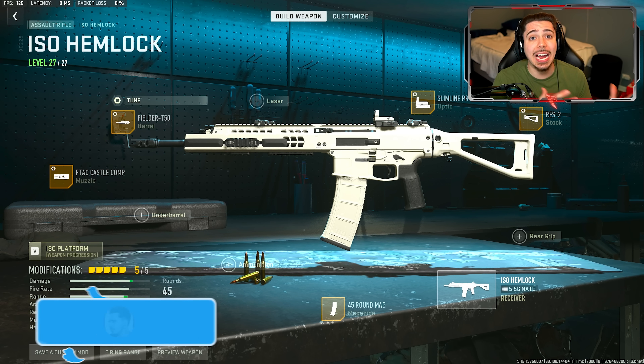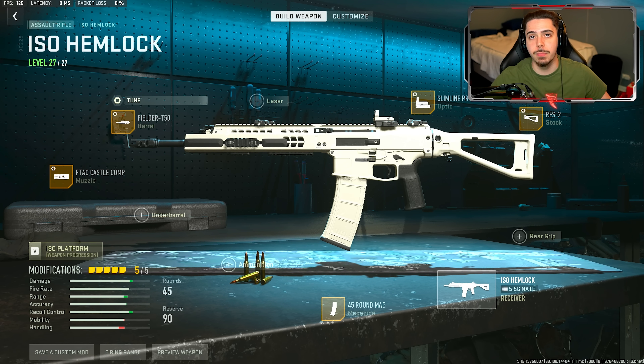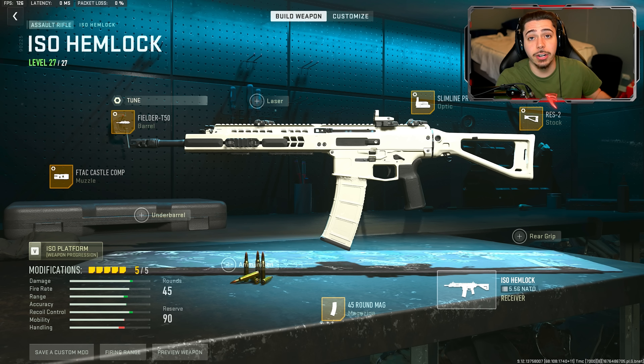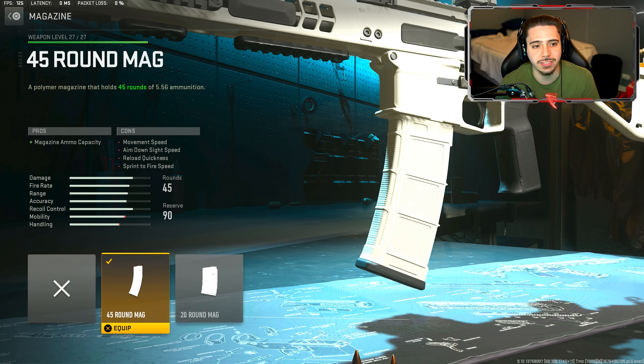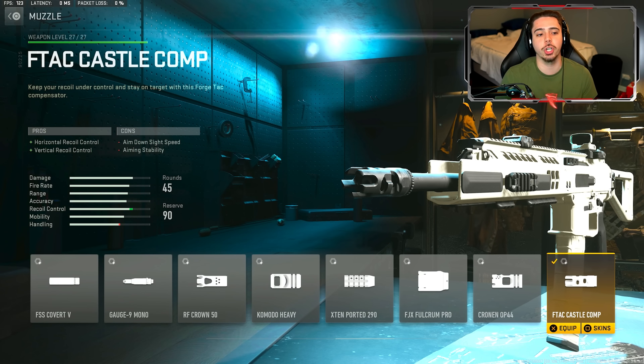We're going to be starting off with the brand new assault rifle, the ISO Hemlock. This thing has quite literally zero recoil — it is unbelievable. It hits hard and you're going to see that in the firing range after I give you the attachments and tuning. Starting off, I have the 45 round magazine. 45 is surprisingly enough because of how powerful this thing truly is, so it's always going to take out multiple enemies without having to reload.